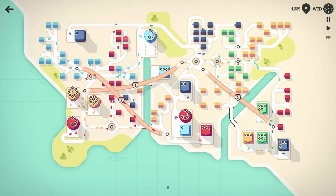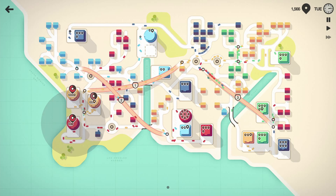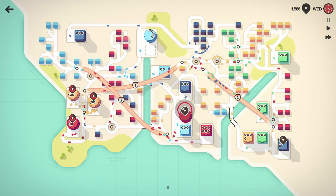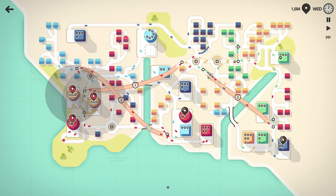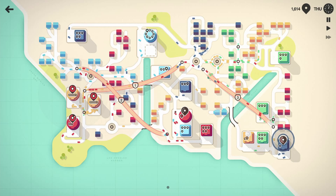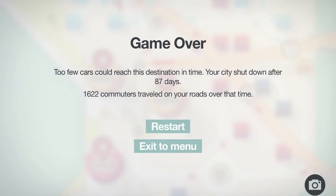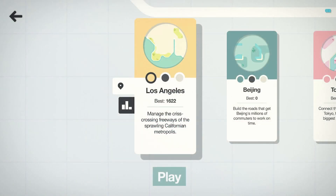That yellow building on the left is barely hanging on. The left side is falling apart big time. What's happening with that yellow building — there are like 50 cars there! It's the traffic light — I think that's a necessary improvement though. And that's where we failed. 1600 — not bad!